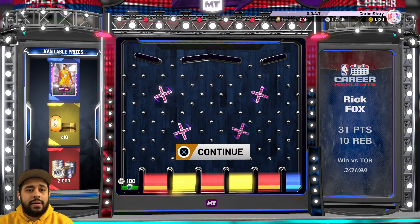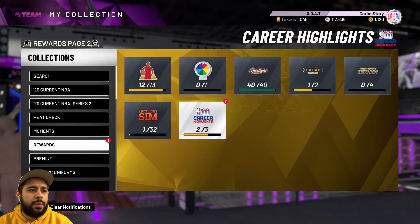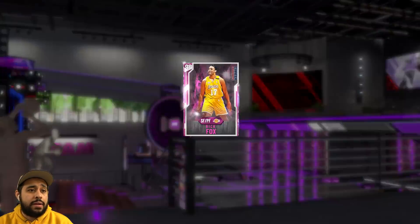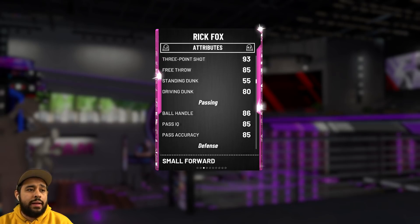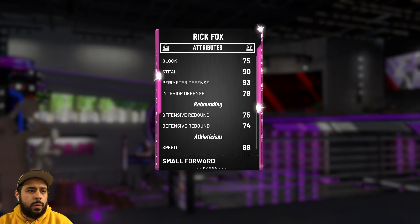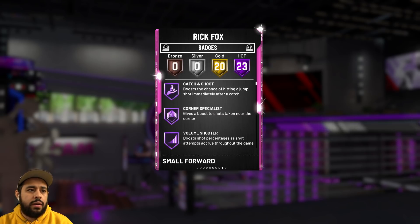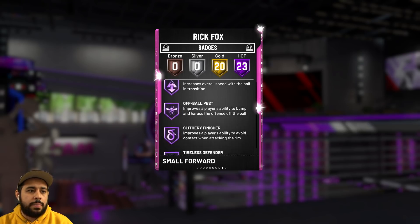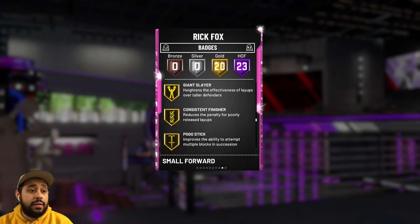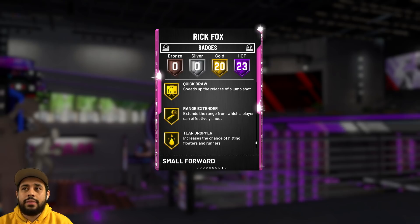He had 31 points and 10 rebounds against the Toronto — let me show you the stats. We got everybody except Andrew, which is fine. He's a 96 overall, 6'7", 93 three-pointer, 80 driving dunk — okay, this card is nice! 88 speed. For a free card, does he have Rain? He has to have Rain Extender, right? Green Machine, Clamps — oh, this card's gonna be nice! Yes, wow, they actually gave us a really good card.